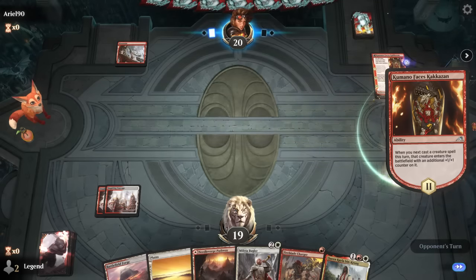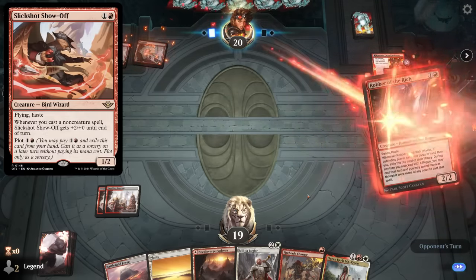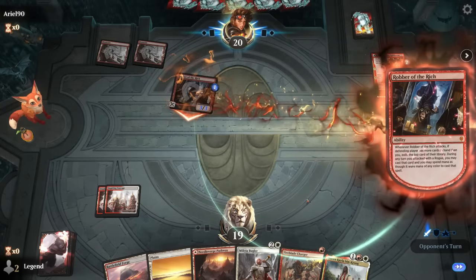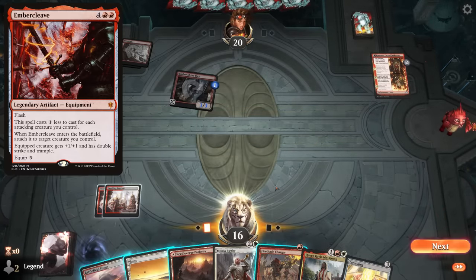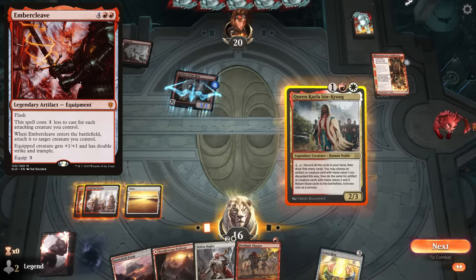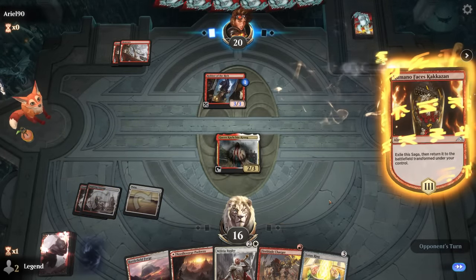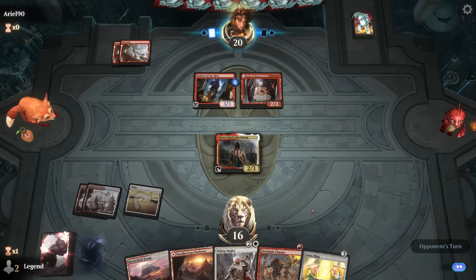It's a Robber instead, which punishes me for holding Charger in hand. The opponent finds Fighter Class and may be playing Ember Cleave. I still go for Queen Keila even though it might get struck by lightning. Next turn I wouldn't be able to win on the spot even if we top-deck our 2-drop, but it should set us up nicely.